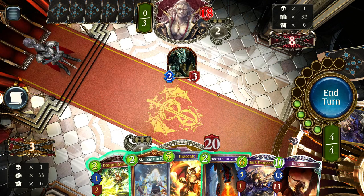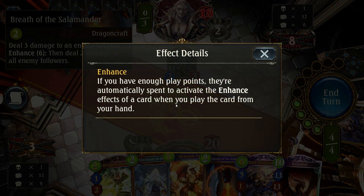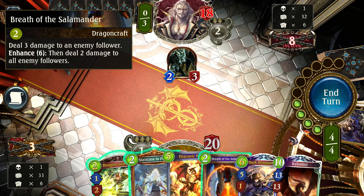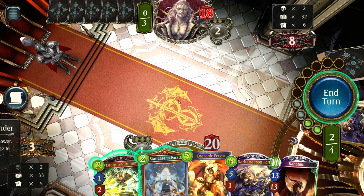He will be able to attack next turn. We have the choice of contesting the board or advancing our own game plan. We'll remove his follower by playing Breath of the Salamander — a spell card that deals 3 damage to an enemy follower, or Enhance 6: deal 2 to all enemy followers. Enhance is a mechanic where you can overpay for a card to get an additional or stronger effect. Enhance is not optional — if you have enough play points to pay the Enhance cost, the card will always use it. We just want to pay 2 and deal 3 damage, so we click his follower and he's dead.